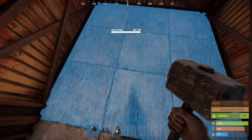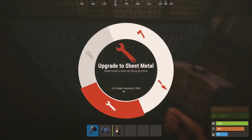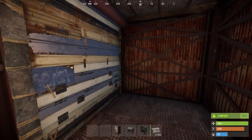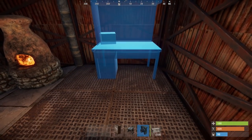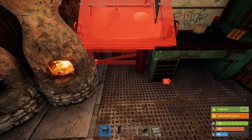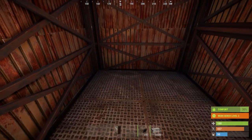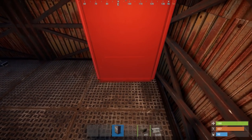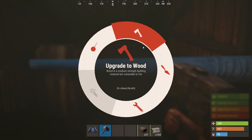Place two ceilings on top and upgrade them to metal, as well as the two foundations below. Once done, place in your garage doors — if you don't have the garage door BP you can use sheet metal double doors, though they won't be as strong. Place your workbench as far left as possible, then right in front of it place a research bed, as well as two boxes to the left of these structures. In the back left corner of the 2x1, place your cupboard — use R to rotate it vertically — then place a triangle ceiling on your half wall, upgrade it to wood, and place your box.